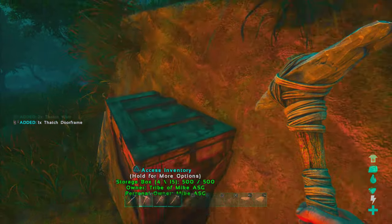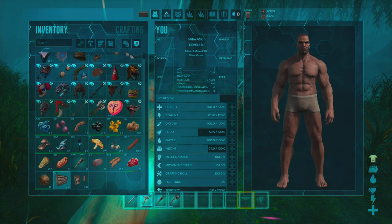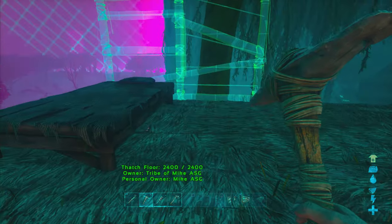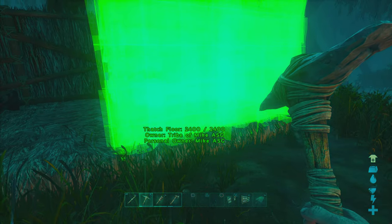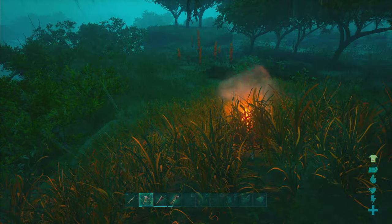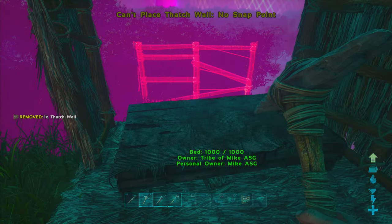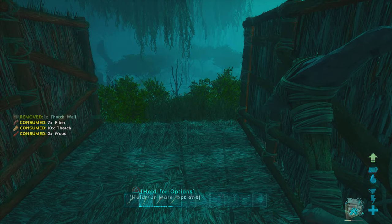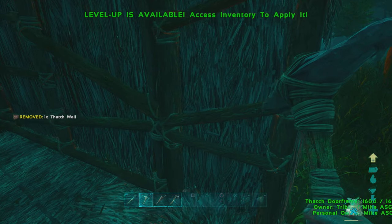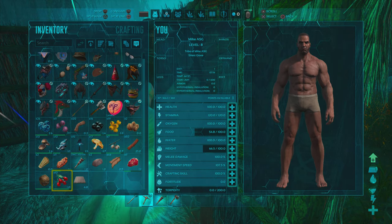We will check out all the biomes — including the ocean — probably before this episode's over. In my first Genesis let's play I showed how to spawn in the ocean, survive well there, and get to level 50 or 60 before facing serious danger. Let me know in comments what biome order you'd prefer — and also how the audio sounds.